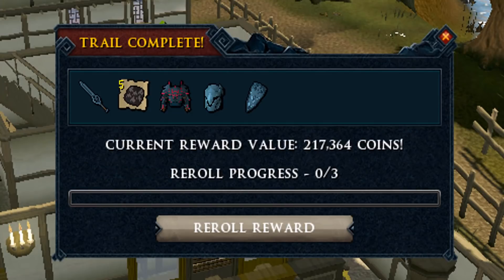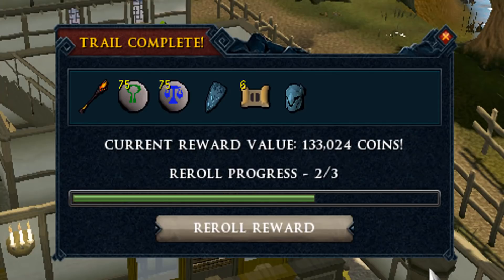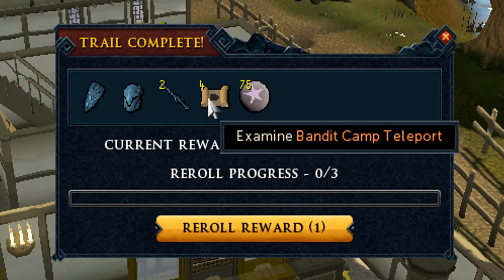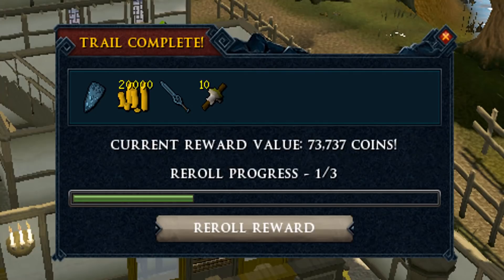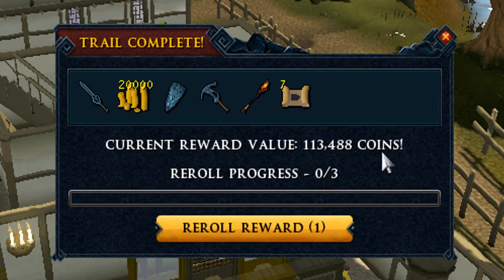Four caskets in and nothing yet unfortunately. Maybe for the collection log I need those Saradomin plate bodies, not too sure. This is really pathetic — 150k in this one, let's reroll that and we get 184k, which makes me a little bit sad. 73k on another. Ten caskets in and we only got one 1 million clue, the rest is all around 120k.